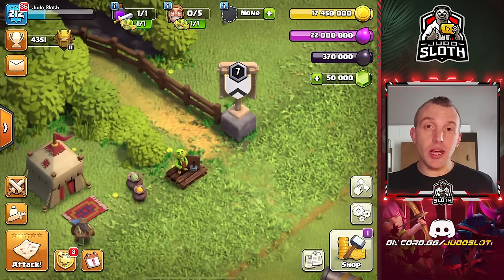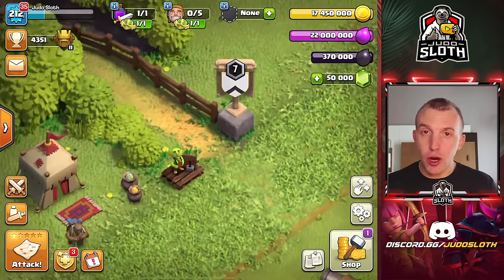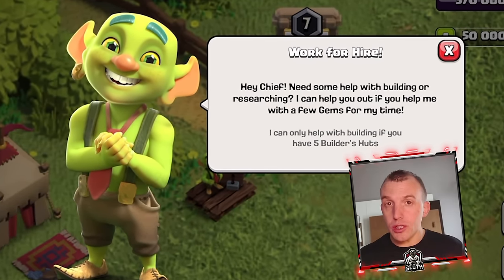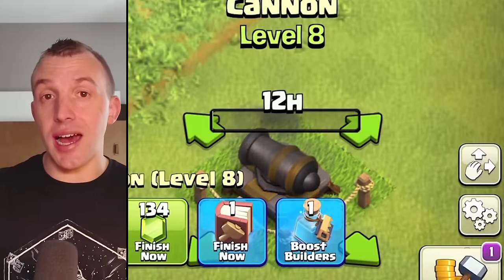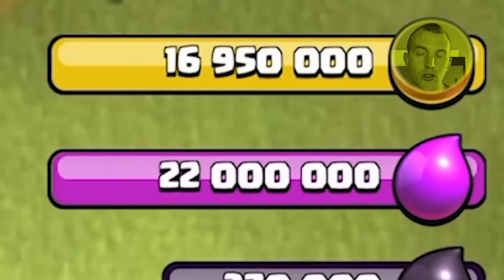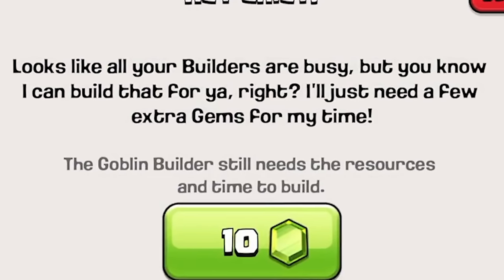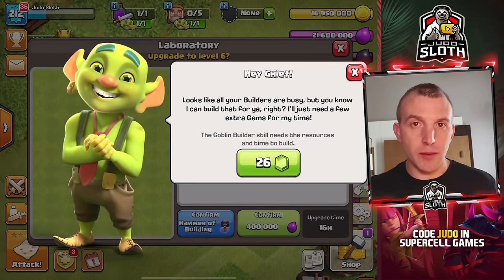You could not use it if you didn't have all five builders. In the case that you do have all of the builders, you can visit the Goblin Builder located over by the trader shop, and you will get a little tutorial explaining how to use this feature. Essentially, if you pay the goblin a little bit of gems, he will act as a builder. The resources for the upgrade are still needed, but the gems required to hire the Goblin Builder are purely based on the time of the upgrade — so the longer the upgrade, the more gems it will be.